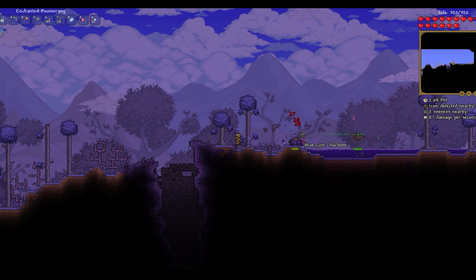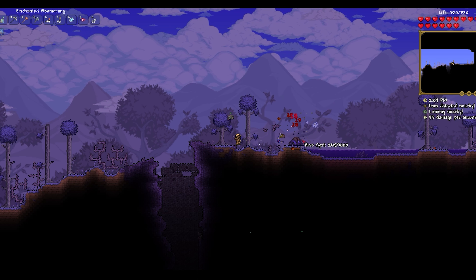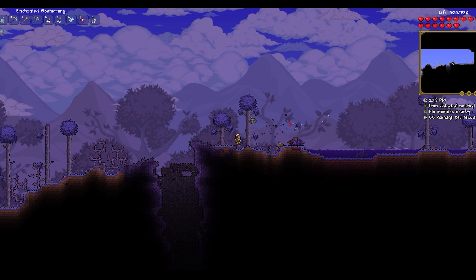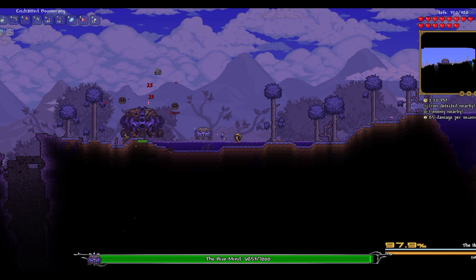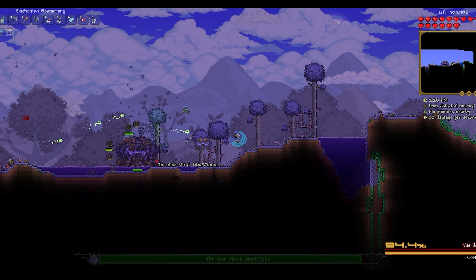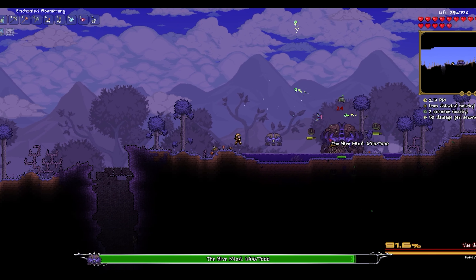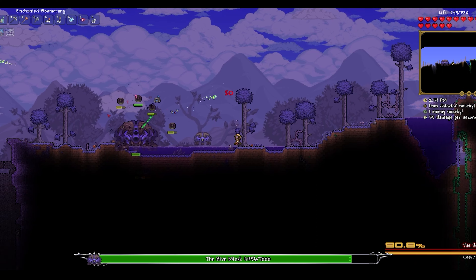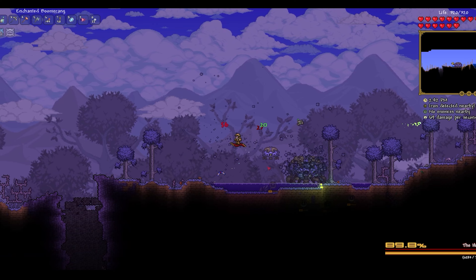I've gotten some better gear — not much better gear actually, but a lot more health. I also got some food items to get the Well Fed buff, so that should make Hive Mind a bit easier. Hopefully I'll beat him this time. The more health I have — like almost double the amount of health I had last time, more than double actually — should make everything a lot easier.